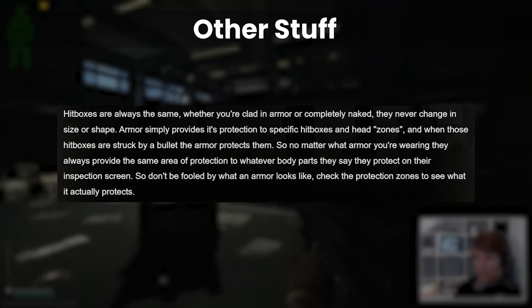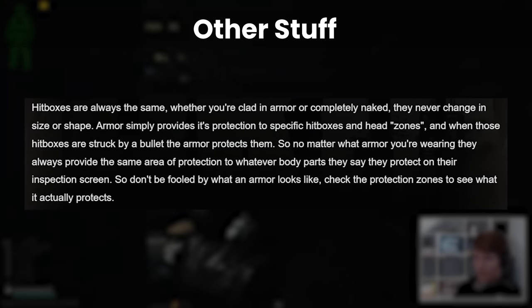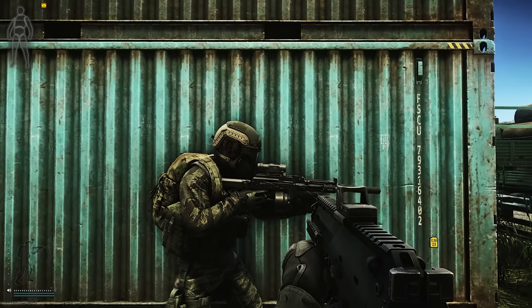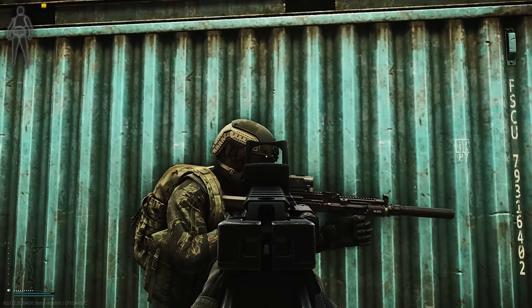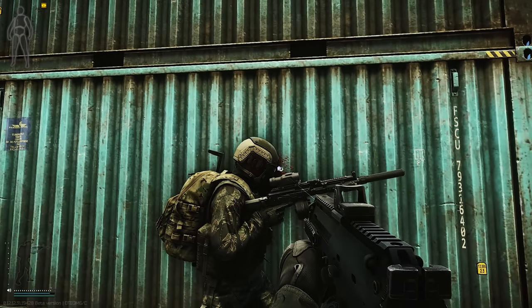Now that you're either enlightened or totally bamboozled, let's go through a few random things for completeness. Currently there are no hitboxes for armour specifically — the player hitboxes are identical whether you're wearing armour or not. You can shoot right through the sides of face shields, for example, so long as the player's face isn't also along the same line of the bullet. This means there is no shooting through gaps in the armour or anything like that as of yet, but it is planned to come to the game at some point.